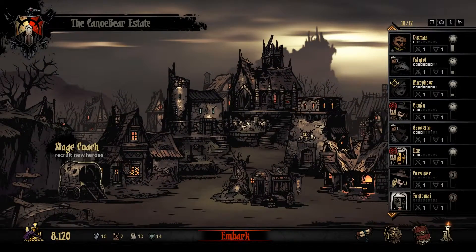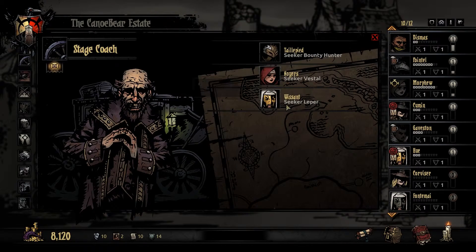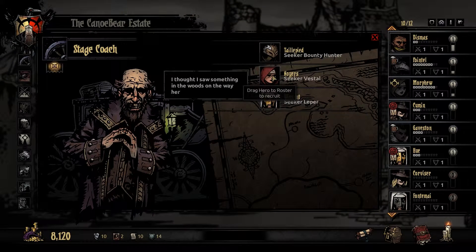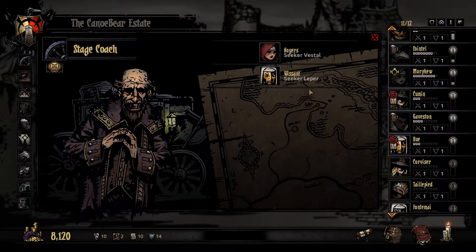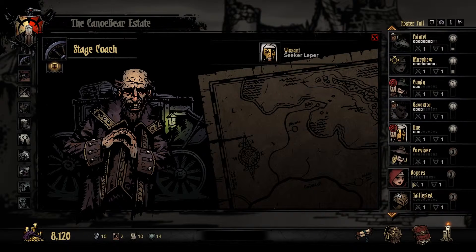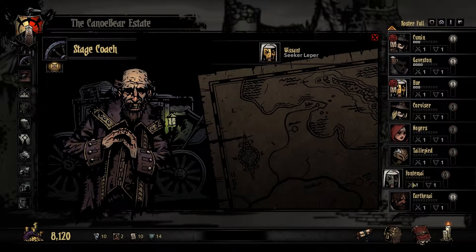Let's see who arrived - let's check out the new meat. Seeker, Vestal, Bounty Hunter. I think we're getting close... we already have a Leper, so let's grab a Vestal. We already have a Vestal too, but we can take this person on the next run.